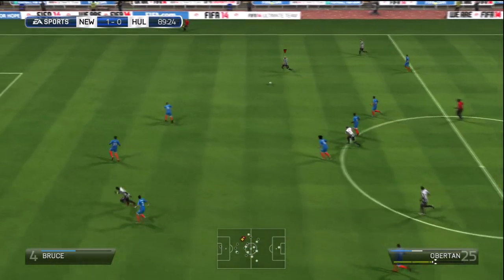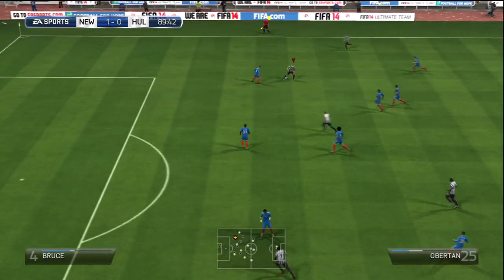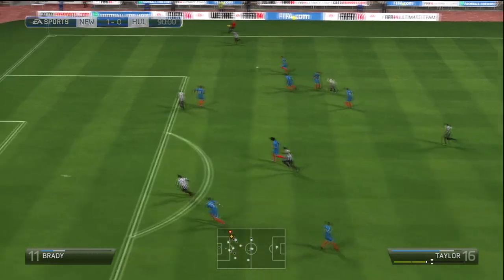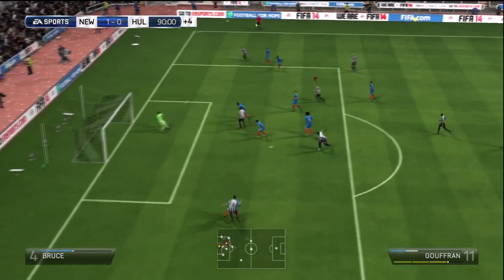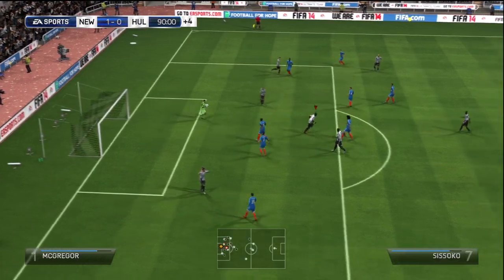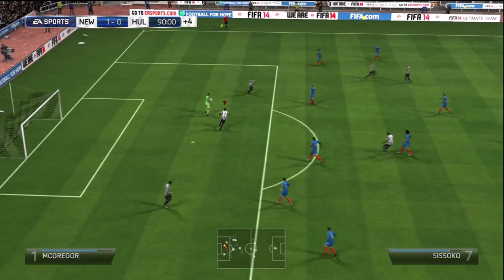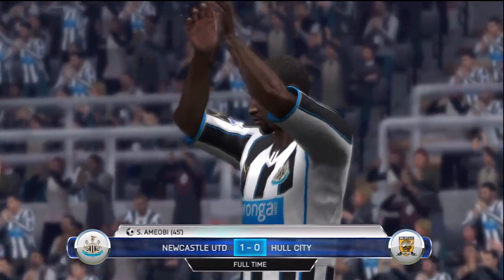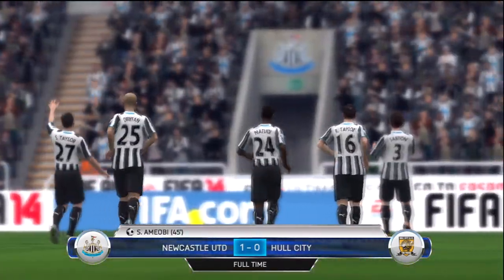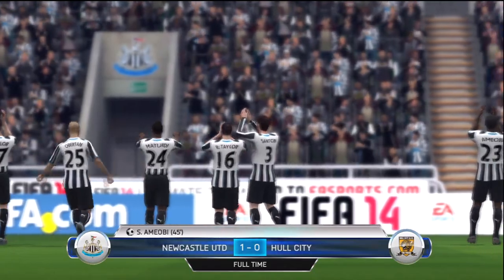Goufran sees Obetan free on the right-hand side and plays it through to him. He looks for someone and finds Steven Taylor. Taylor crosses it in to Goufran — Goufran with the header, but a great save from McGregor, the Hull City keeper. And that's how the matchup ends. We defeat Hull City 1-0 in the Capital One Cup — a great result. We're going to push on now to the round of 16.